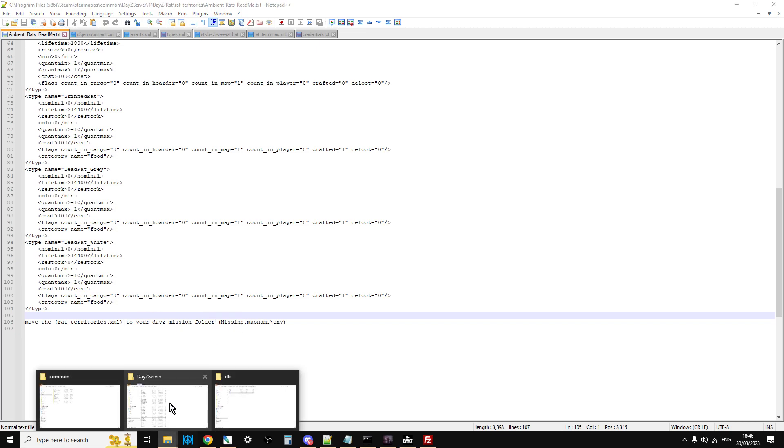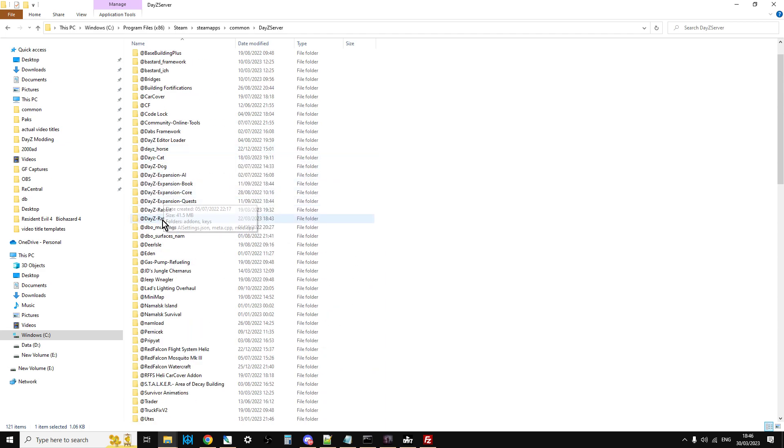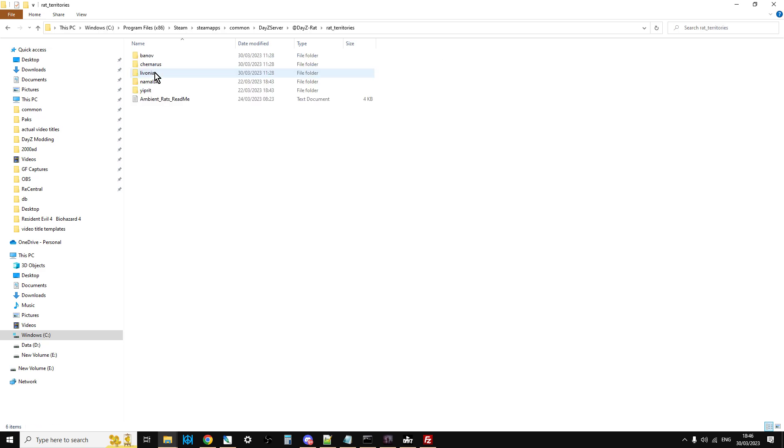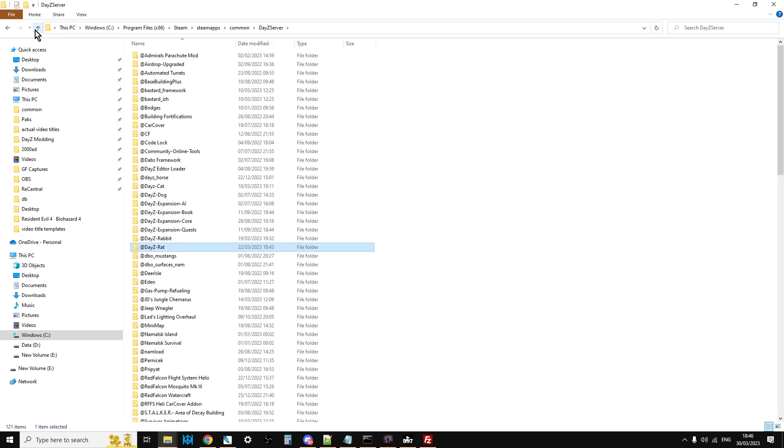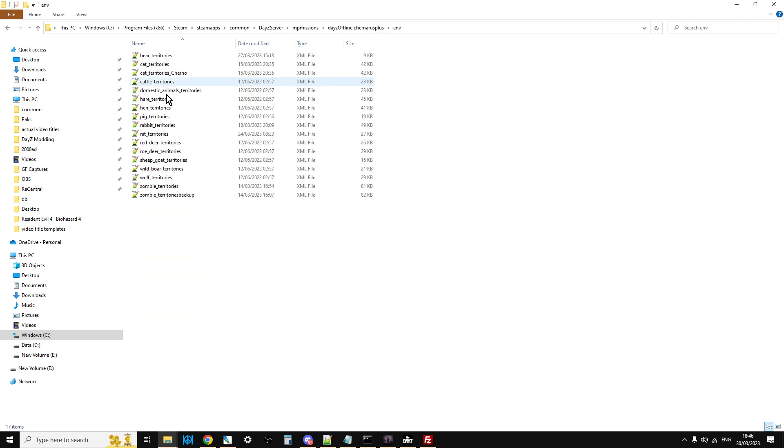Go back to where the mod is — DayZ Rat, go into rat territories. There's a Chernarus folder and he's done territories for Chernarus, Livonia and Namalsk. We're going to Chernarus, copy that file — excuse me, itchy nose — go to mp missions, go to Chernarus, go to env, right-click paste. And there we go — that's the territory file in place, which tells the game where the rats should spawn.